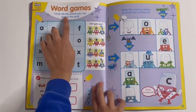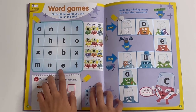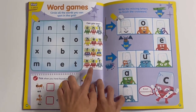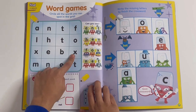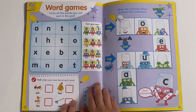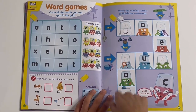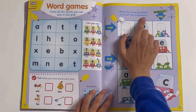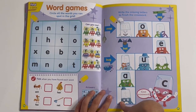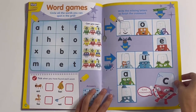Word games — circle all the words you can find or spot in the grid. This is a word search — you have to look for the words ant, hen, fox and net. You can spot them: ant, fox, net, then the last one, hen. Tick when you've found them — it shows you the answers here. Then a crossword — write the missing letters to finish the crossword: mop, peg, bug and bat, again as in the flying bat. You have to trace the letters too, in their domes.